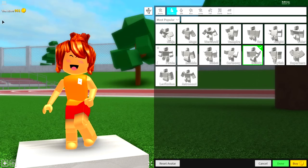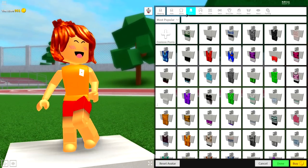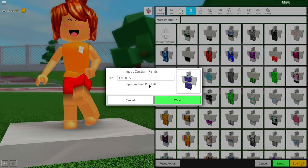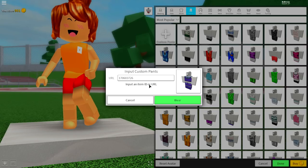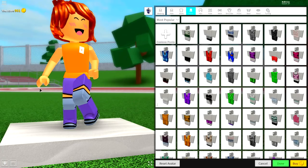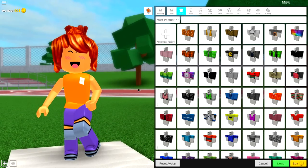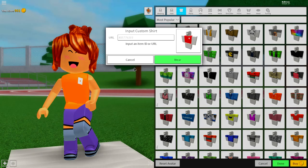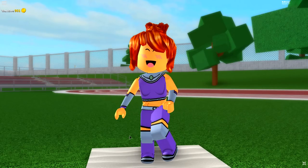But once you've done that, guys, you are now finally ready for Step 5, which is to get her dressed. So, to do that, guys, come to the Wearing Selection. Come to Pants up here. Click the Custom Pants button, guys, and input the following code into the box. Once you've done that, guys, click Wear. Pause the video if you need some more time. And in order to give you these amazing-looking pants, we're going to have to do the same thing for the T-shirt. So, come to the Shirt Selection, Custom Shirt. Input the following code — it's going to be a different code than the one you just saw. And once you've equipped the pants, you should look just like this.